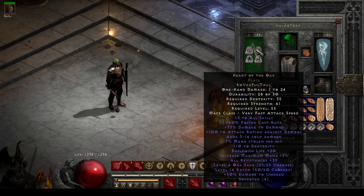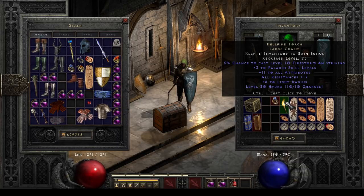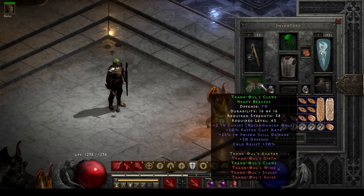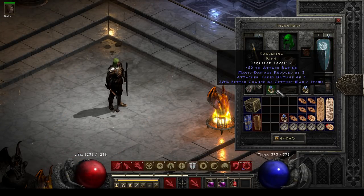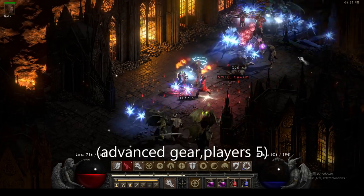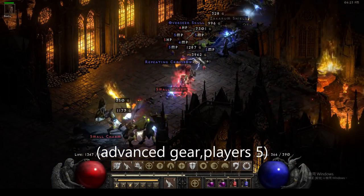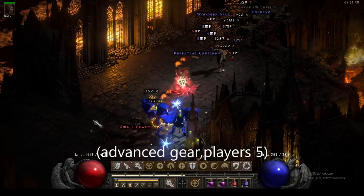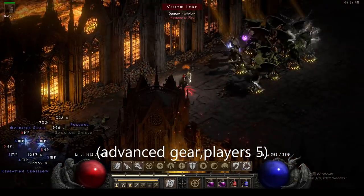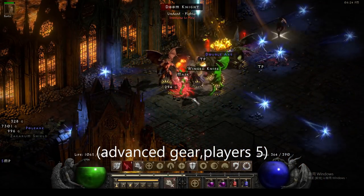With some advanced gear like Harlequin Crest, Shako, Arachnid Mesh, and Torch, I can clear players 3 or even players 5 Chaos Sanctuary pretty easily in about 4 minutes — full clear, no Enigma. I started farming Chaos from around level 70 and now I'm level 91. You could probably have this kind of gear in the second or third week after ladder reset, depending on how much time you play and how lucky you are.